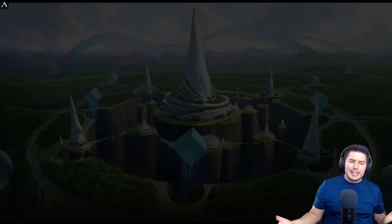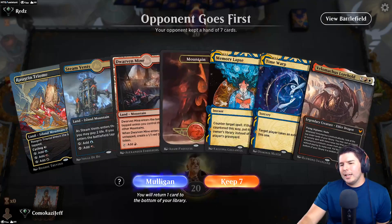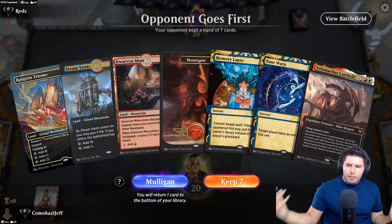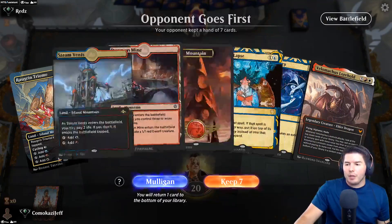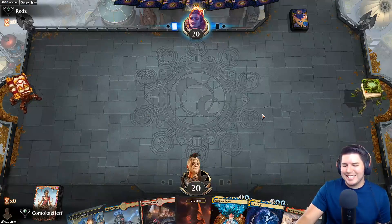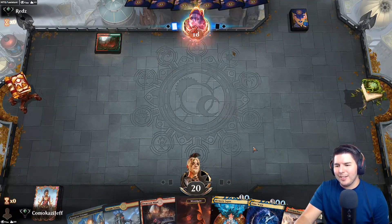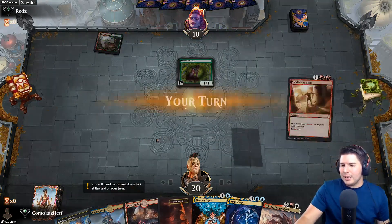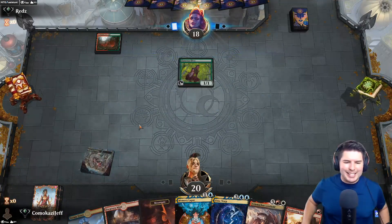Up against a red deck - a little bit awkward. We do have the Dwarven Mine combo here and we have Time Warp but zero ways to dig for things, which means I'm going to keep it because I suck at this game as everyone keeps telling me. Mono-white aggro - okay boom bam, see guys I'm good at this game.